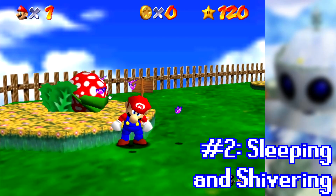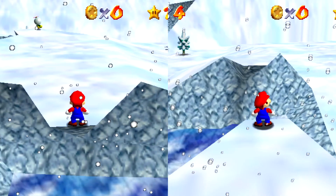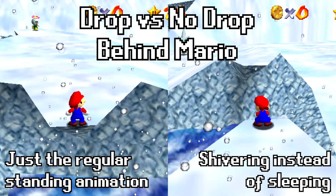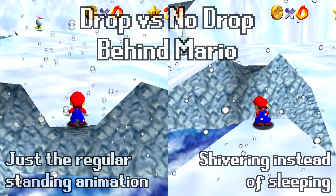You might have had Mario start to fall asleep if you stand still for long enough, so you might wonder if Mario can take a nap while resting on top of the penguin. There are four conditions that must all be true for Mario to fall asleep, and unfortunately three of these conditions — or all four if Mario has low health — are false while Mario is on top of the penguin. Since this is considered a cold course, Mario can't fall asleep here, but if the other three conditions are met, Mario will play a cold animation if you stand still long enough.